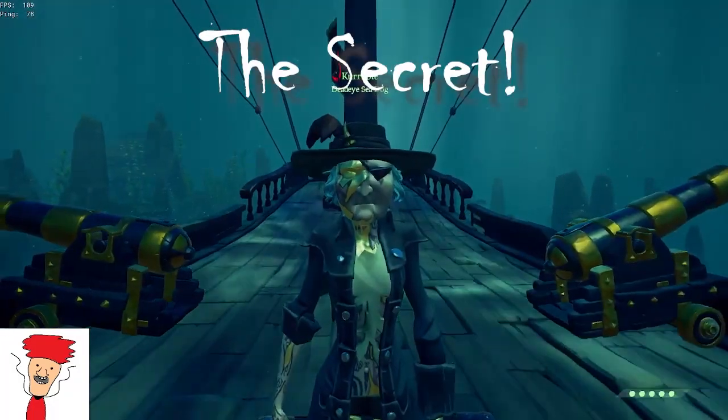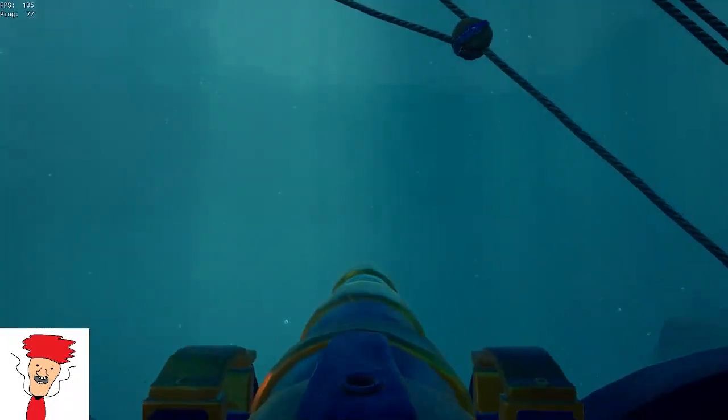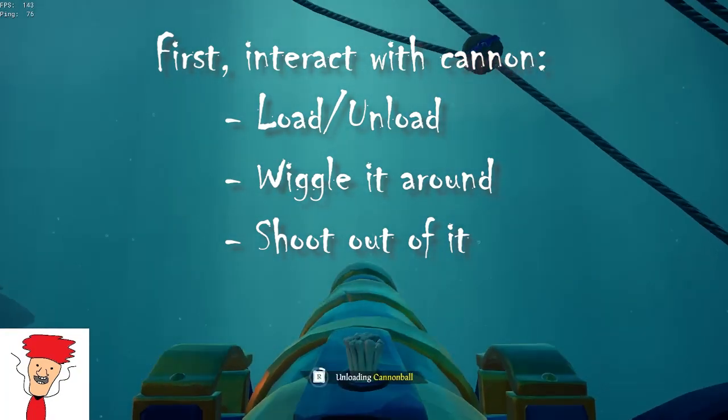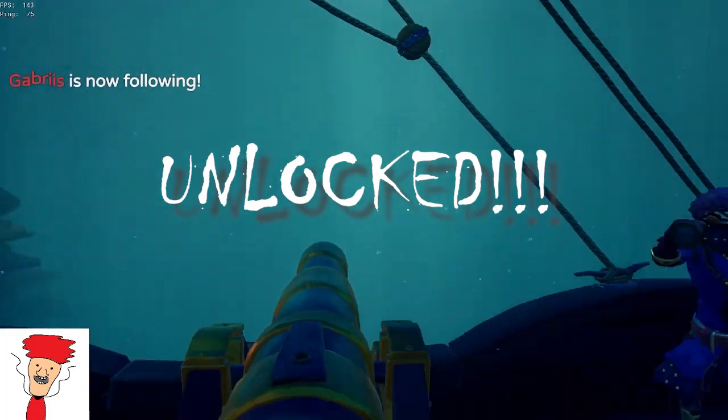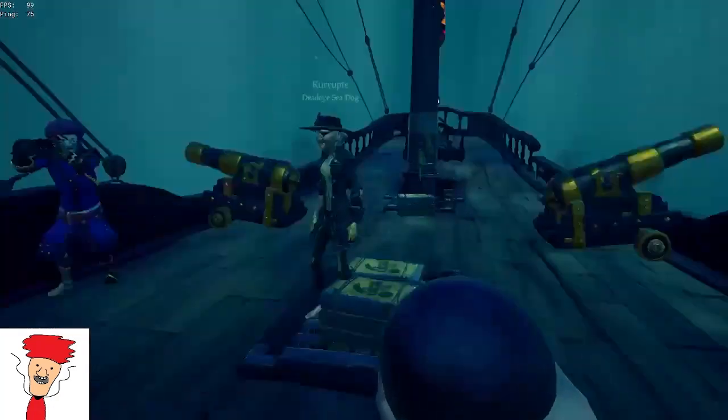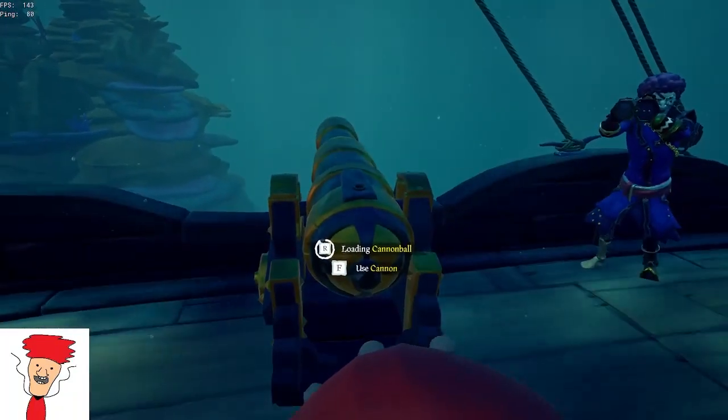Well, here's the secret. This is what people don't understand. You have to interact with the cannon — touch it and move it, or load a cannonball in and then unload it. And now it's in an unlocked state. So when you load it like this, you can eat food and load it at the same time.